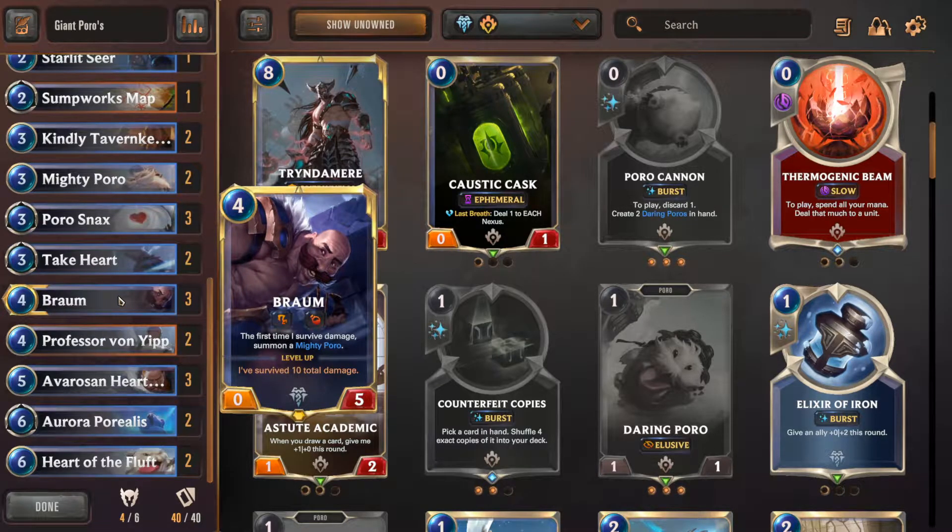My champion is Braum, of course, because Braum is awesome. Here's the thing I found out: Braum creates Mighty Poros, which was perfect for the deck. Because a lot of things like the Poro snacks give plus one, plus one everywhere it says. So when he creates a Mighty Poro, it gives that Mighty Poro - that wasn't even in existence yet - all the plus ones that have stacked so far. So he's just creating beefy Mighty Poros.